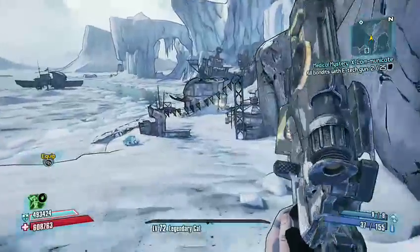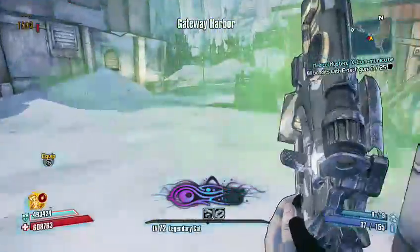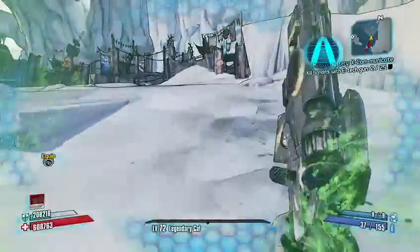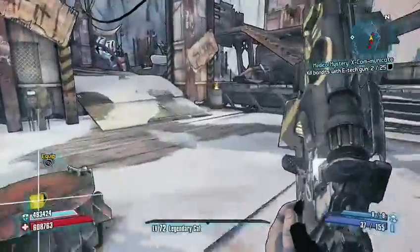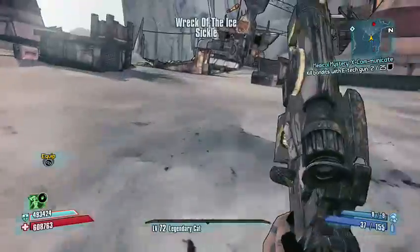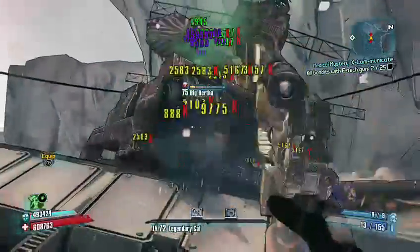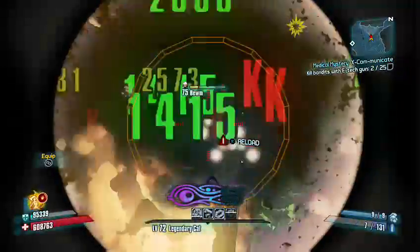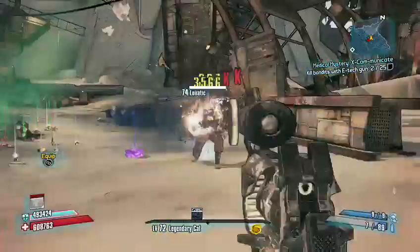Hopefully this time I don't get taken down by these little guys. I just phase-locked that one so he can't shoot me. Run back through here, run across the bridge again, and go for Big Bertha first because she'll do a crap ton of damage to you. And there we go guys — he dropped it! Let's go ahead and kill these lunatics.